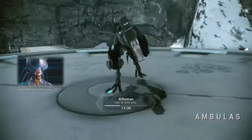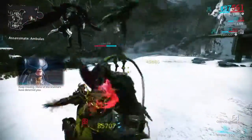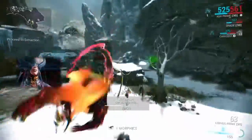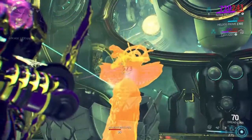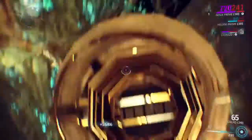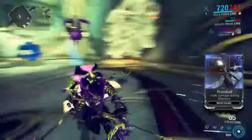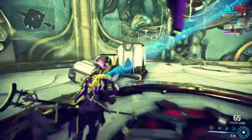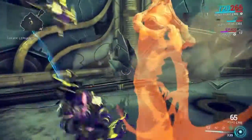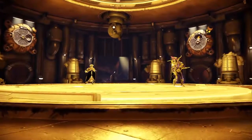Next up is Ambulas on Pluto — pretty much the same tactic as the Hyena Pack except a lot easier. Ambulas is just a MOA that does fire stuff, not really that intense. After that we have Lephantis — I don't want to spoil it for people who haven't seen it because it's literally my favorite boss and I have great memories of the first time I fought him. Nova helps a lot here too — slow him down. He's Infested so bring slash and fire damage. He's a bit of a tank and you can only hit certain weak spots, but his moves are telegraphed and don't do too much damage.